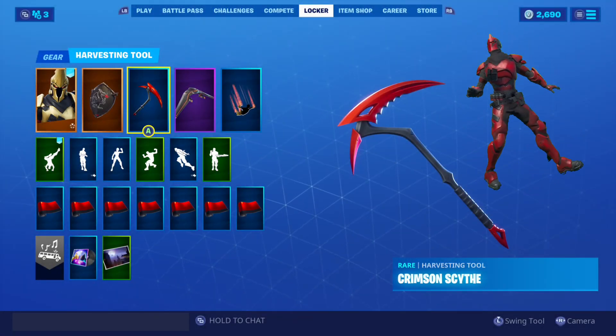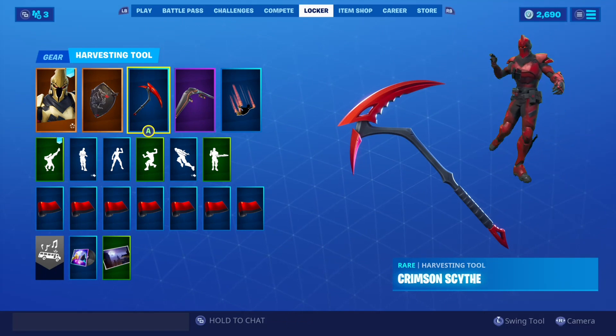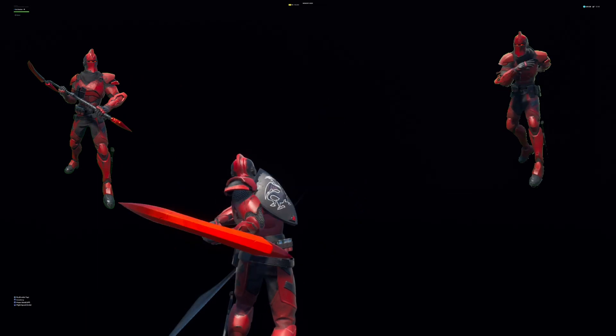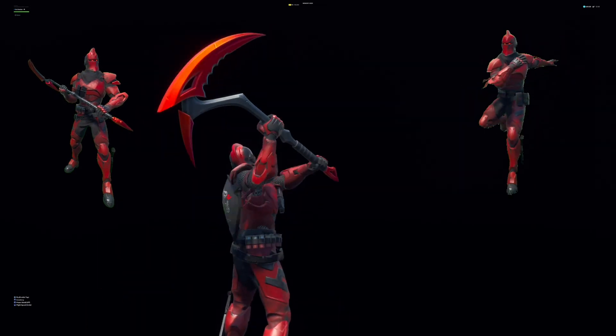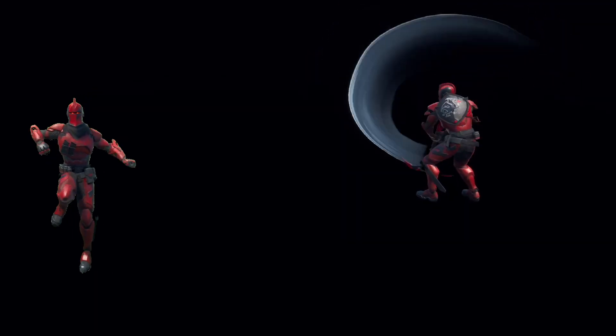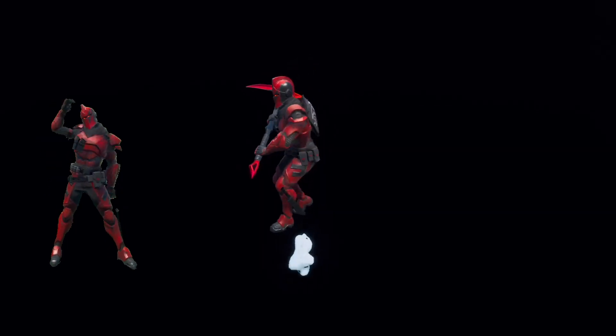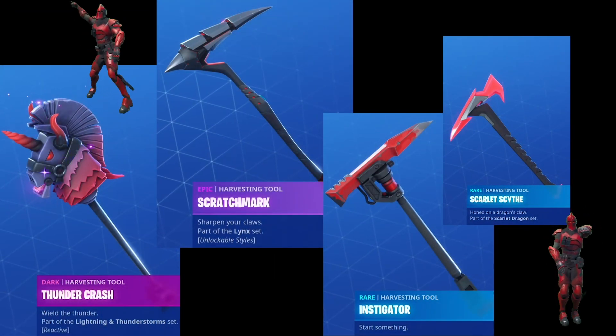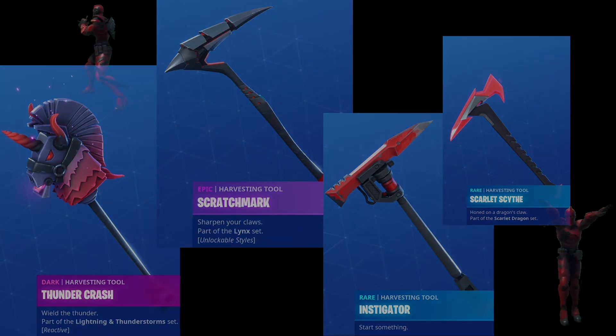Finding a clean red harvesting tool for this combo is no easy task, but if you happen to get the Inferno Pack back in April of this year, you should have the Crimson Scythe. It's my only clean metallic red harvesting tool, and it goes so nicely with the Red Origin Knight. There are a handful of other harvesting tools you may choose to use instead, such as the Red Scratch Mark or Scarlet Scythe.